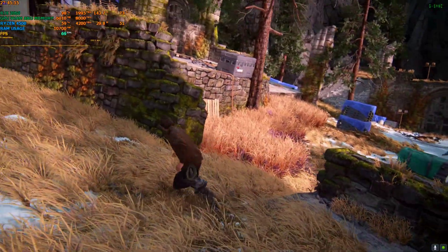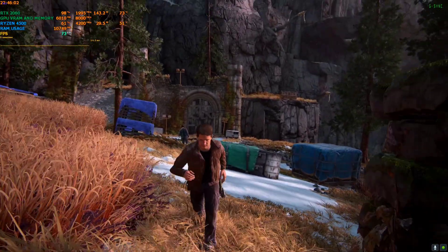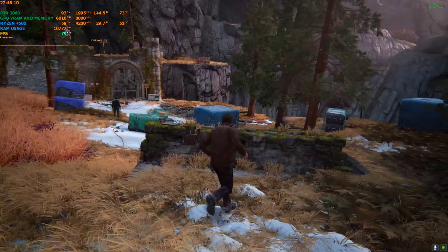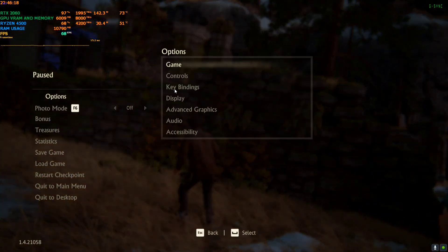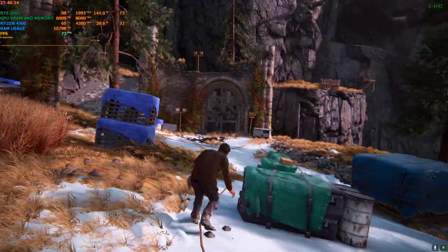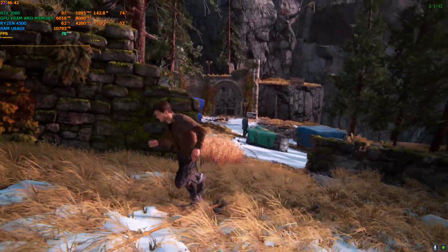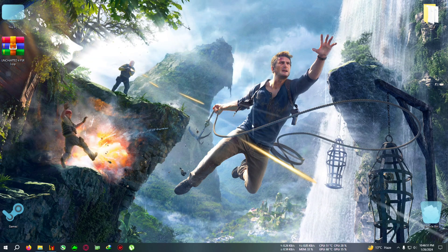Hello everyone, welcome back to the channel — another FSR3 video. I'm back with Uncharted 4: Legacy of the Thieves Collection. I have worked very hard to fix this mod by some margin, but there is still some issue remaining which I will show you in a bit. Currently the mod is not installed. The setting I'm using is 1080p with everything on ultra, so right now the FPS I'm getting is around 60 to 70, sometimes dropping to 60, sometimes hitting 70 or even 80 when there's not a lot of texture on screen.